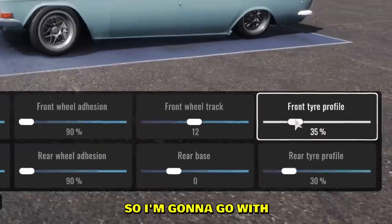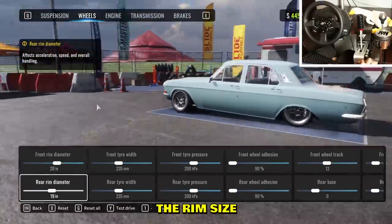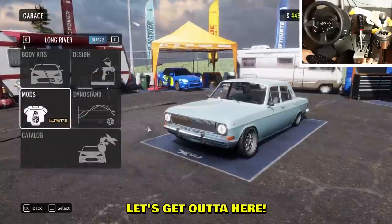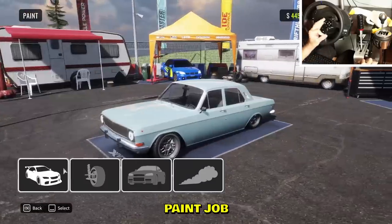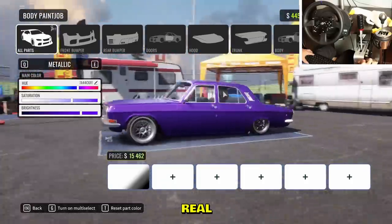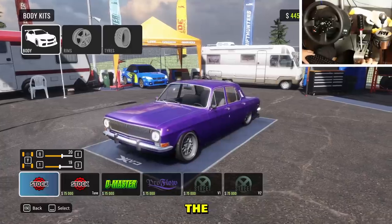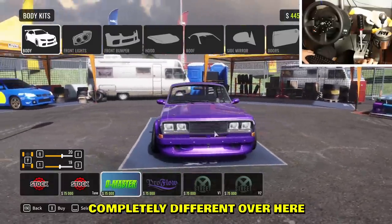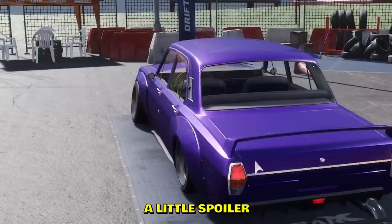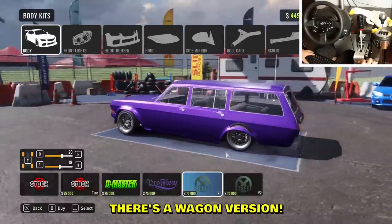I'm gonna make these rims a little bigger, go with 25, and increase the rim size. I think we're done with tuning. Let's get it a fresh paint job — there we go, looking real fresh. Let me check out the body kit. The front is completely different — that's a lot of downforce up front, and a little spoiler.